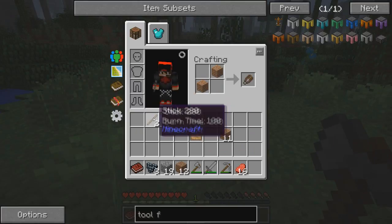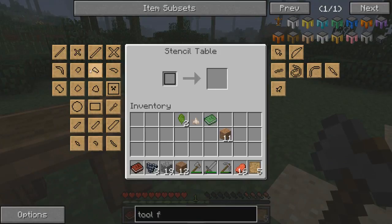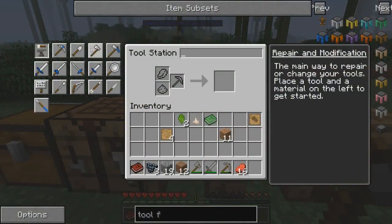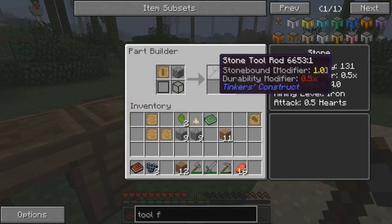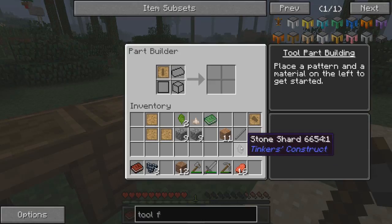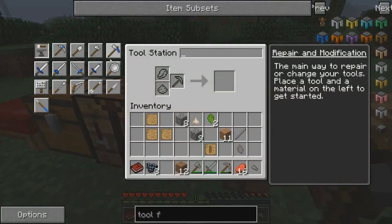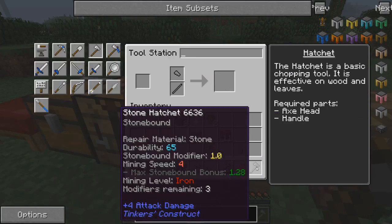I'm gonna get more blank patterns. Wooden shears - wow. We need the axe head, just like that, and a tool rod. Pretty easy. We go in here and use cobblestone for this - so we get a tool rod, stone shards (these can be used to repair), and an axe head. Now we just take these two, click on that, throw them in here - we have a stone hatchet.